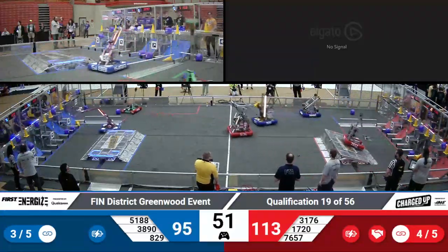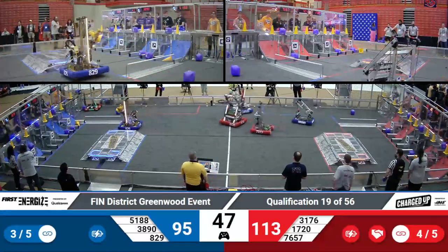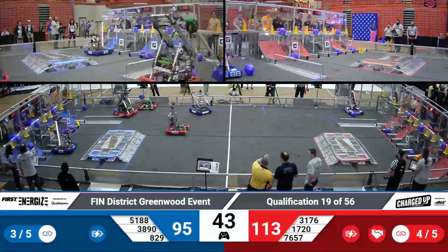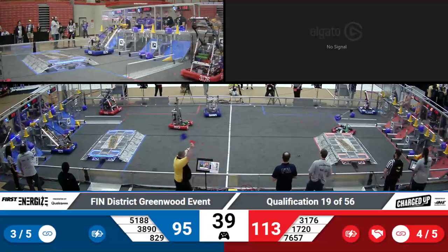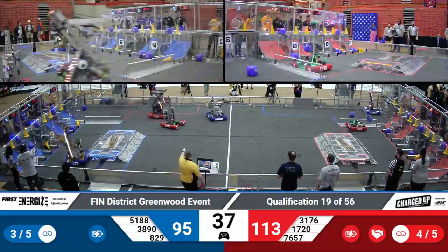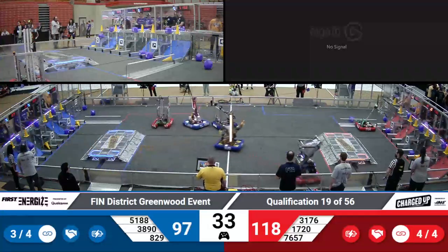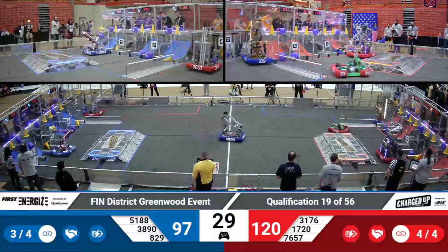It's starting to go in favor of the Red Alliance, 113-95, still anyone's game here. 17-20, Fixed Gears, have that cube in their arm. They're looking to extend out towards their grid, looking at that bottom hybrid node, and they do, pushing it in there just to make sure.